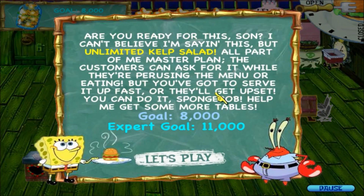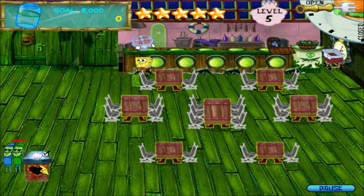Welcome to level five. Are you ready for the sun? I can't believe I'm saying this but unlimited kelp salad — all part of the master plan. Customers can ask for it while they're perusing the menu or eating, but you got to serve it up fast or they get upset. Help me get some more tables. Goal: 8,000, expert goal: 11,000. Mr. Krabs always wants more tables.